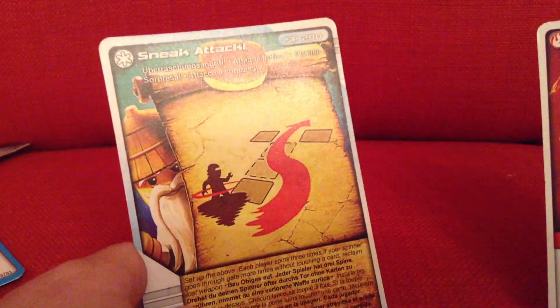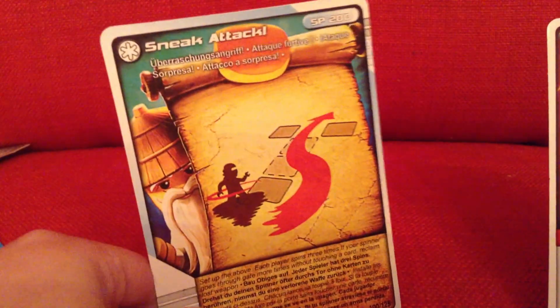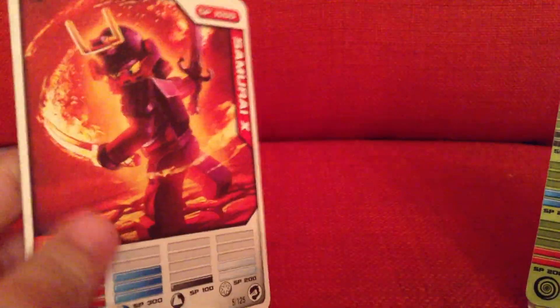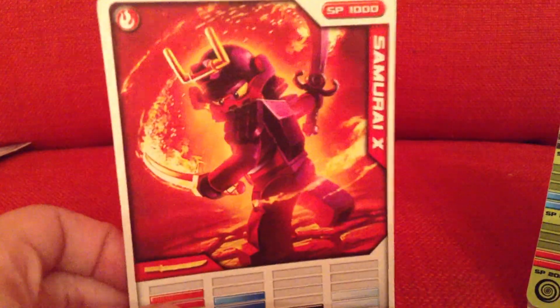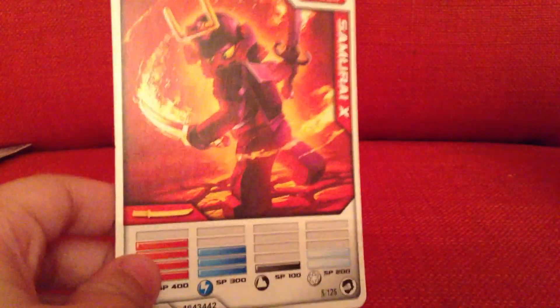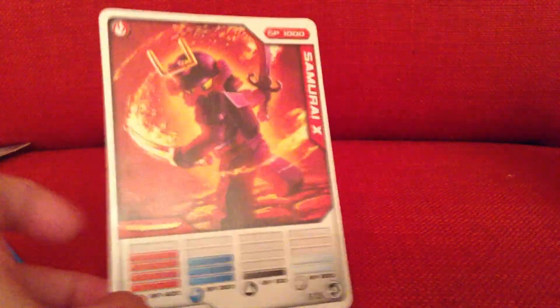We got the Sneak Attack — it's like a sneaky attack on a map drawing. We got Samurai X, which is Nya — I cannot remember his name but it's in the movie. 2 ice, 1 earth, 3 lightning, and 4 fire.